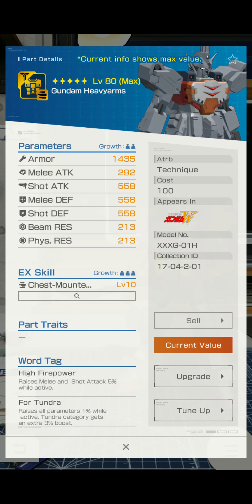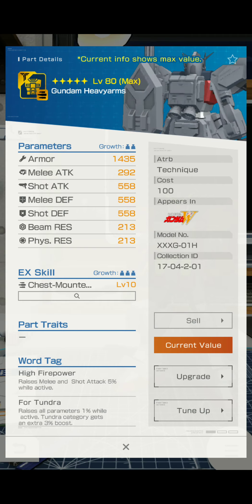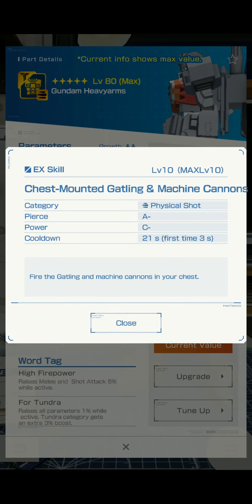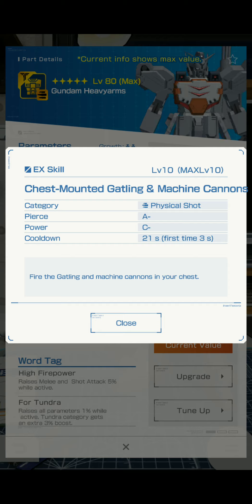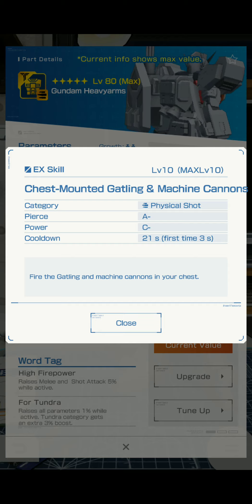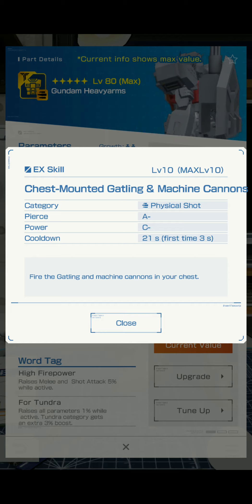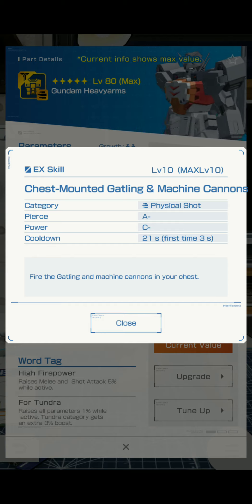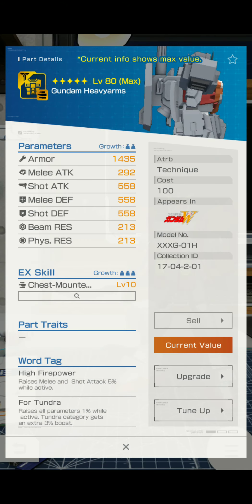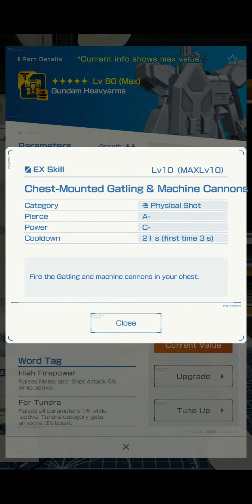Max value. It has some really decent armor, and some shot attack too. It's just before a chest. And you have chest mounted Gatling and machine cannons. Category: physical shot, pierce A-. Power C-. Cooldown 21 seconds first time, pierce seconds — I should say up to 21 seconds and up to three seconds. Anyways, I actually really like this too, TBH. I probably won't like the EX skill, but you never know, we'll have to try it out.